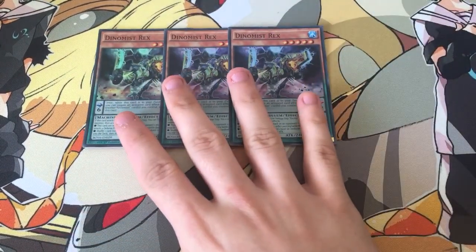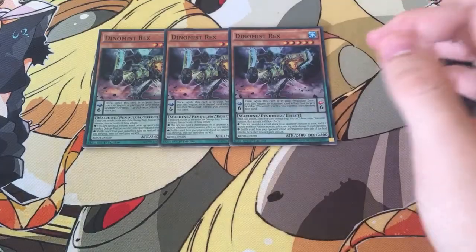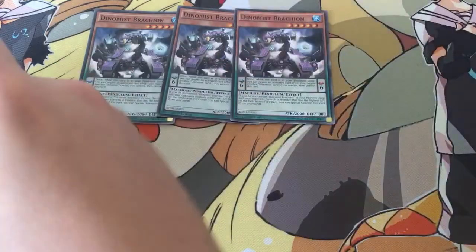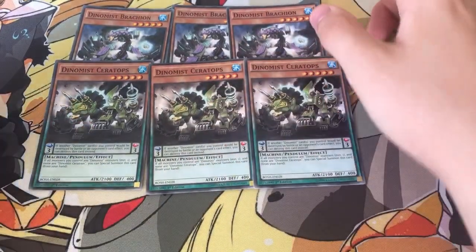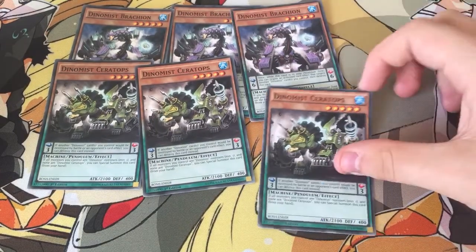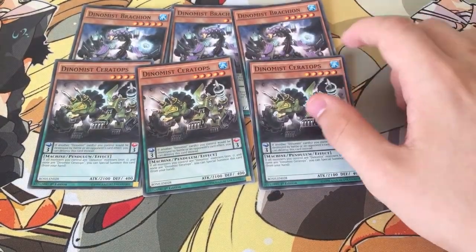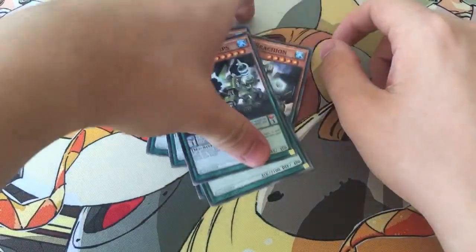With triple Drex and Ptolemaeus, it's easier to go into Nova — go Nova with 2 Drexes or 2 other Level 5s, then go Infinity. Then triple Brachion and triple Ceratops. They special summon themselves from hand: Brachion, if you don't control Brachion and your opponent controls a monster with the highest attack on the field, special summon this card from your hand without using a Pendulum Summon. And Ceratops, if all the monsters you control are Dynamists and you don't control Ceratops, just special summon this card from your hand. Really good Level 5s, special summon without wasting a Pendulum Summon.